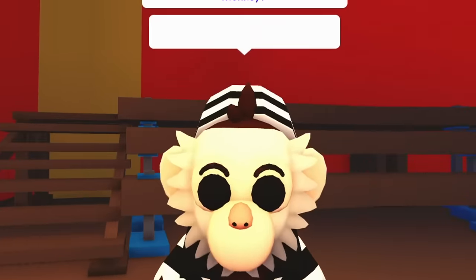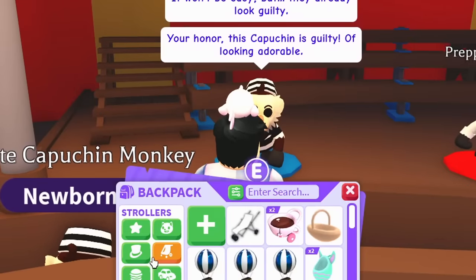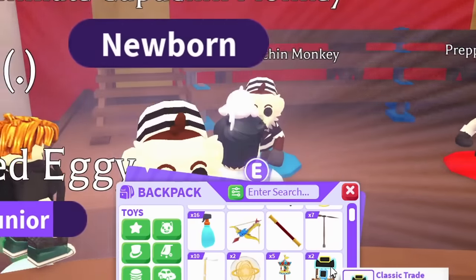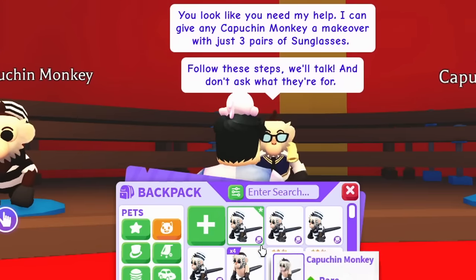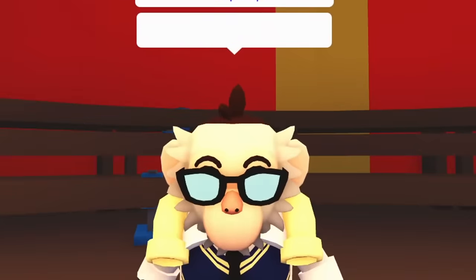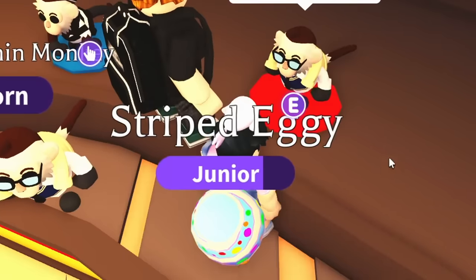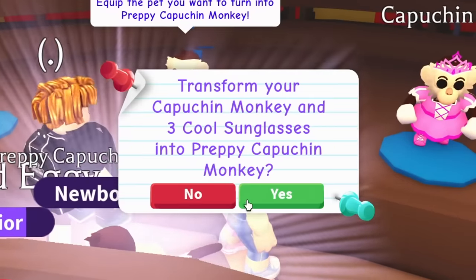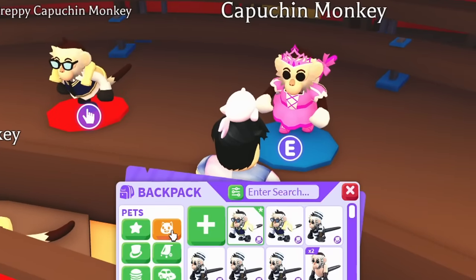It was a little bit laggy — Adopt Me has been very laggy recently. I should be able to make another one; I think I have more than enough. We used up the handcuffs. Now the Preppy one — we have 26 items, that's going to be a lot of them. We should have more than enough to make the Preppy Monkey. It is making it very difficult with all this lag. We got another one.